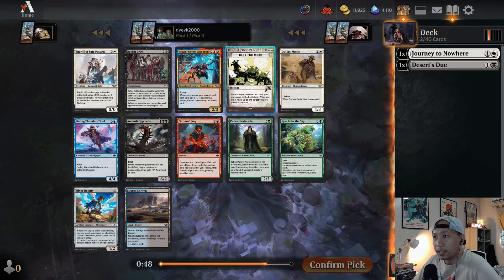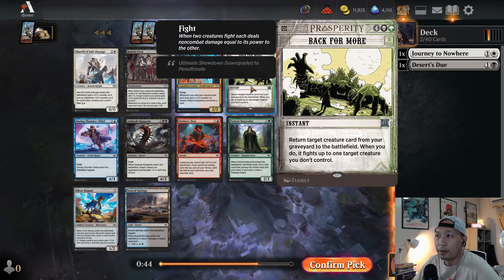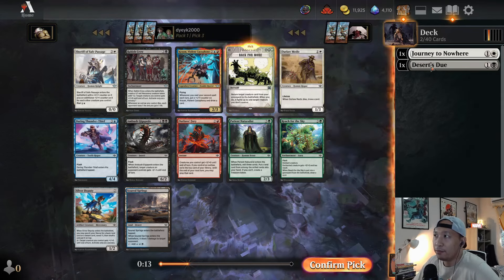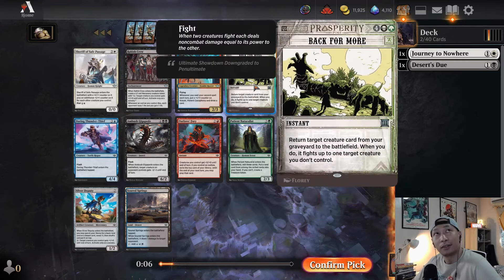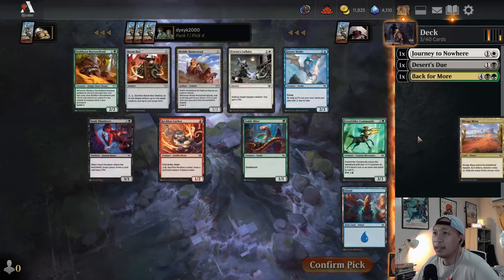What do we have here? I see Back for More — it's a green-black, four-colorless instant that returns a target creature from your graveyard to the battlefield and then fights up to one target creature. So it's six mana. But the play pattern is actually very good because you can at instant speed, when your opponent attacks, bring back a creature from the graveyard, make it a blocker, fight another creature. So you can interact with multiple creatures and blow out huge boards in the game and really come back. Problem is it's black-green and we don't know if we're already black-green. We actually have a white card and we only have 13 picks — 13 times three is 39 picks.